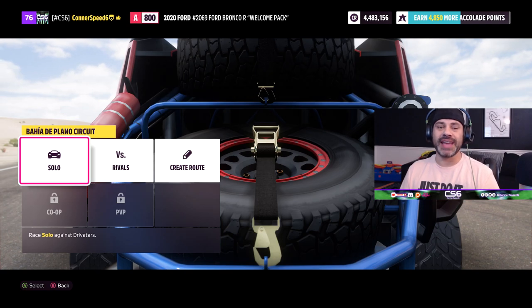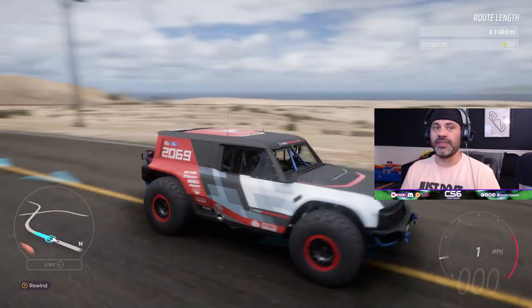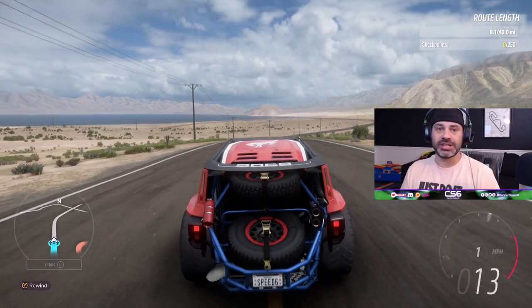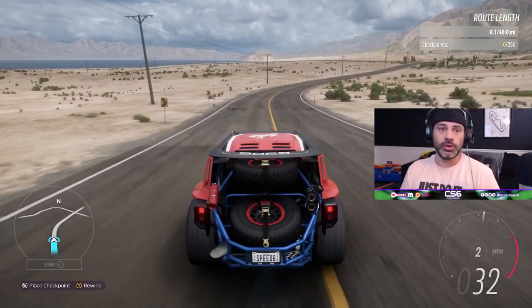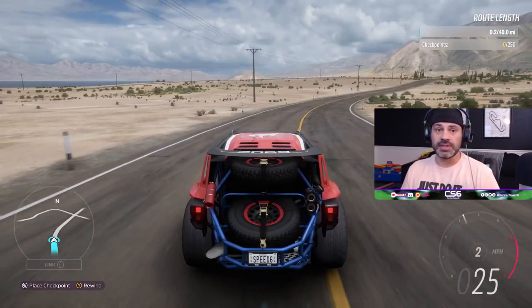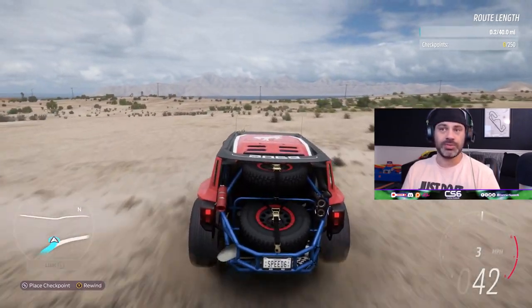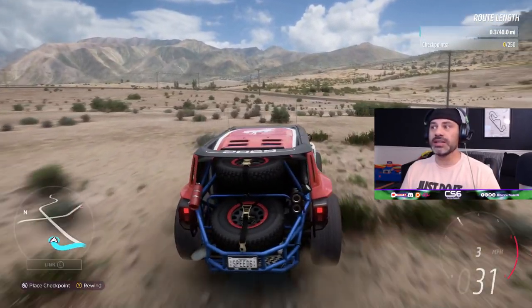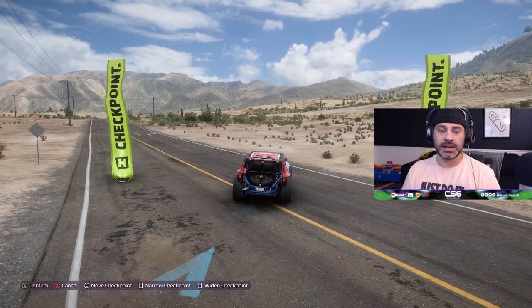Now let's go create our own route. Here we are in the custom route creator in Forza Horizon 5. Everything is pretty much the same - if you want to create a checkpoint race from point to point or turn it into a circuit, you just simply drive down the road and that draws the driving line and the route throughout the map. You don't have to stick to a road - you can go wherever you would like, jumping out into the sand, up onto some dunes, drive up the side of the volcano.